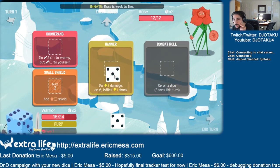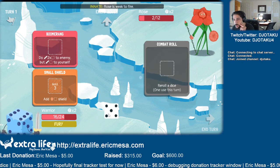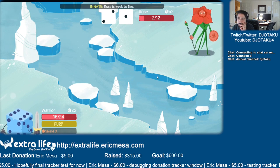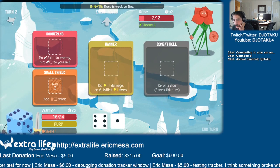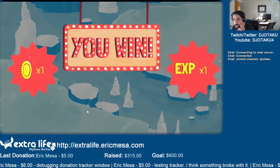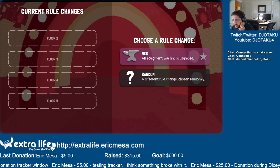Do Fury here. And if we can get a shield going, maybe. There we go. Next round. Level: all equipment you find is upgraded or different. Let's do this one, I guess.